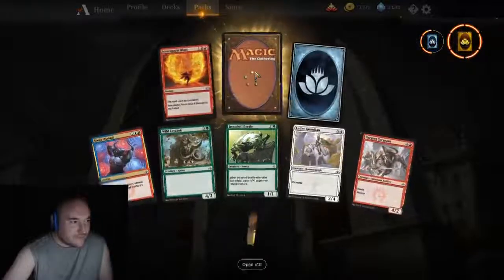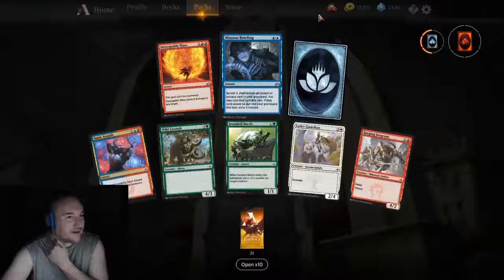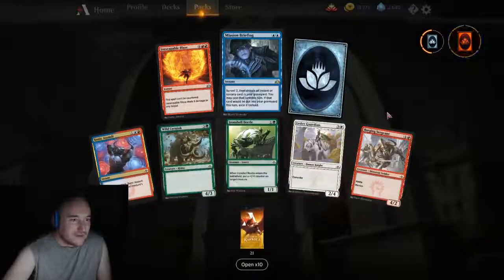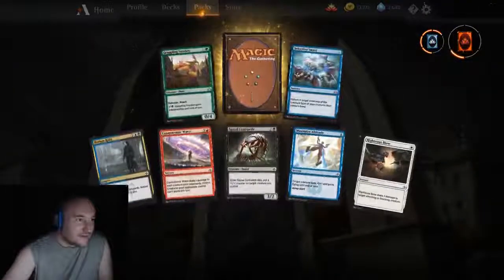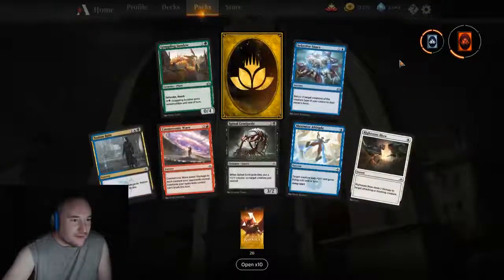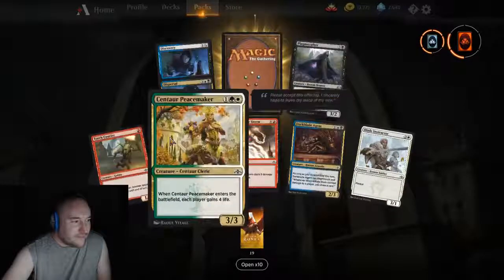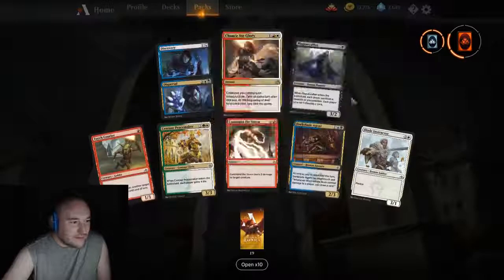We're about halfway through and this has been a really good box. Another Mission Briefing — got another rare plus. Now we're working on the mystic tracker so we're getting another mythic and at least two more rares from pack openings. We really need those rare ones. Discovery/Dispersal — I already have four of those maybe. Chance for Glory — not my style of play in Boros, but who knows what I'll build in the future.